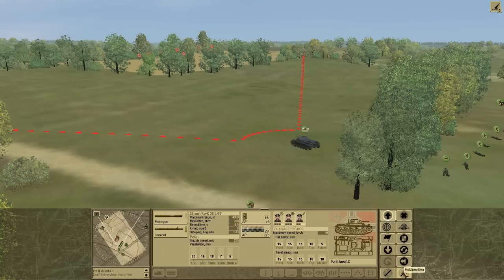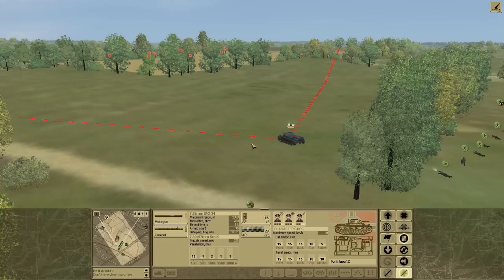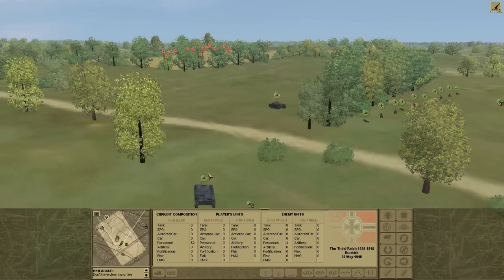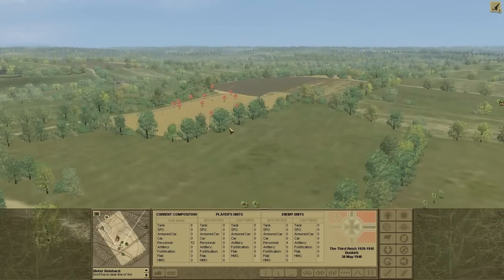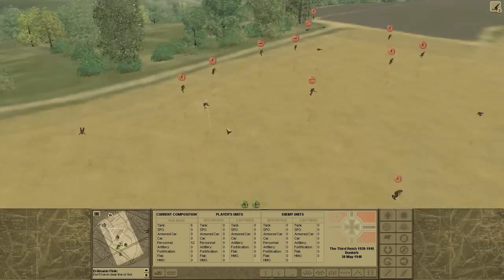So I moved the tanks up, and the French are just getting mowed down. I moved the tank that way — I put them in a line along the trees. I like to do that because it feels like it gives them cover.